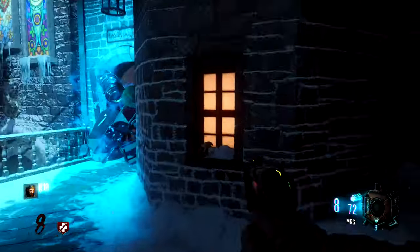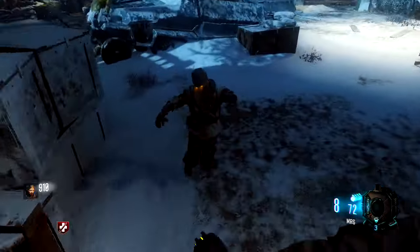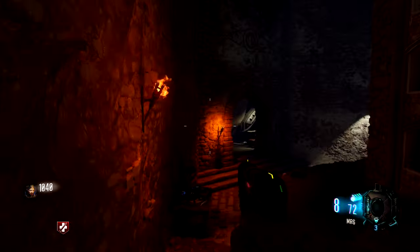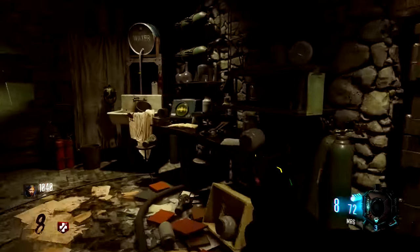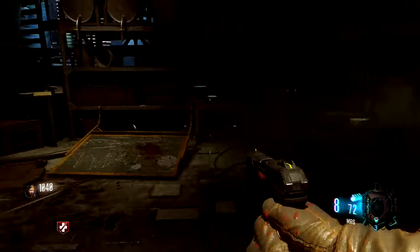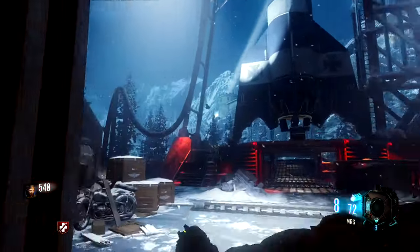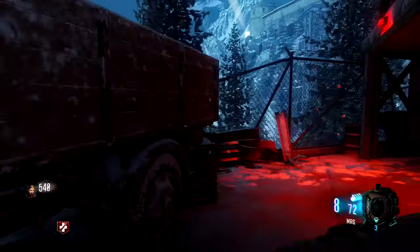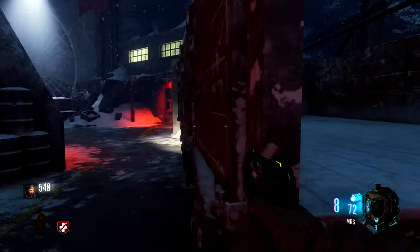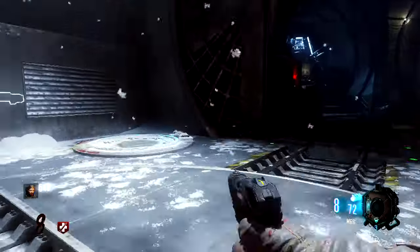Another one is going to be right over here close to the computer area. Another one is right by the teleporter — in this sink over here is going to have another one. Now we're going to go ahead and teleport. Now that we've teleported, the last skull is going to be down here in this location behind this truck right over there. And that is the last one — we picked up all these skulls.